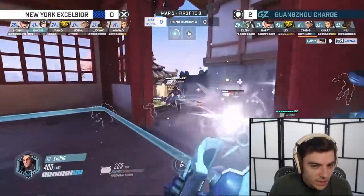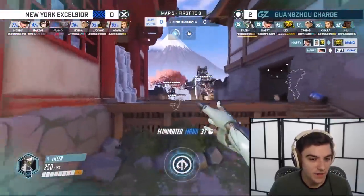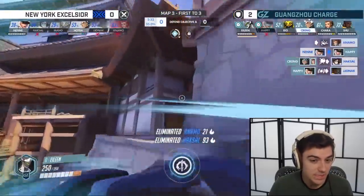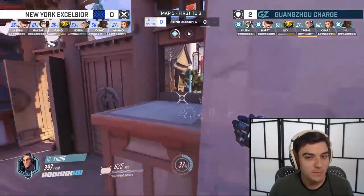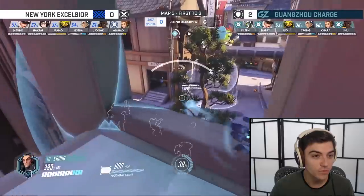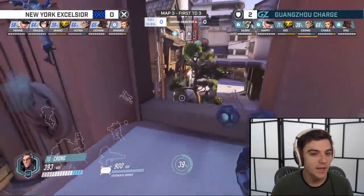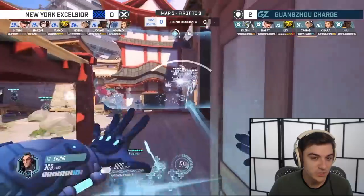Defenders are mostly poking, mostly trying to charge ultimates, and then once they hit that critical mass — they've got a key ultimate ready, like the Gravitic Flux — they can go in aggressively and end the fight. The first fight on defense is so important; that's usually the attacker's best chance to cap. So it's really important that you play this poking style, charge up your ultimates, so you should have an advantage over the attackers at that point, because they're just struggling trying to get through these corridors to the point and probably won't have their ultimates charged as fast as you. Guangzhou Charge do a great job of that.